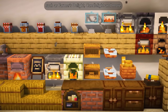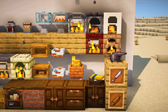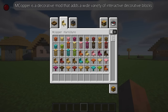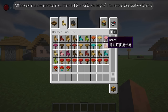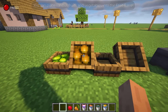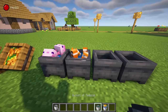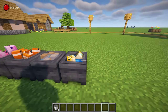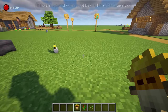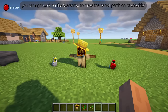M Copper is a decorative mod that adds a wide variety of interactive decorative blocks. You can place various fruits and vegetables into the fruit barrel and store captured seafood in the fish barrel. If there is a parrot within a three-block radius of the scarecrow, you can right-click on the scarecrow to make the parrot perch on its shoulder.